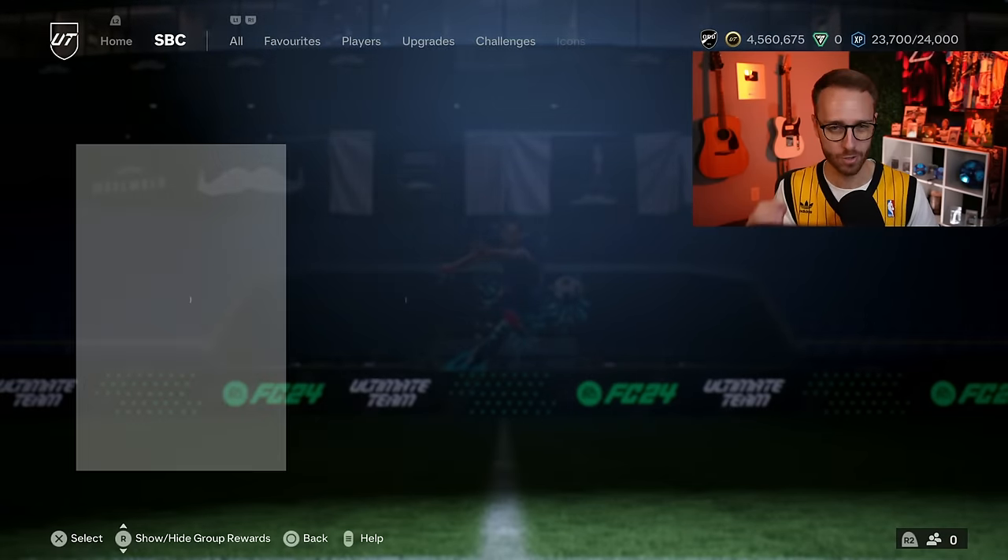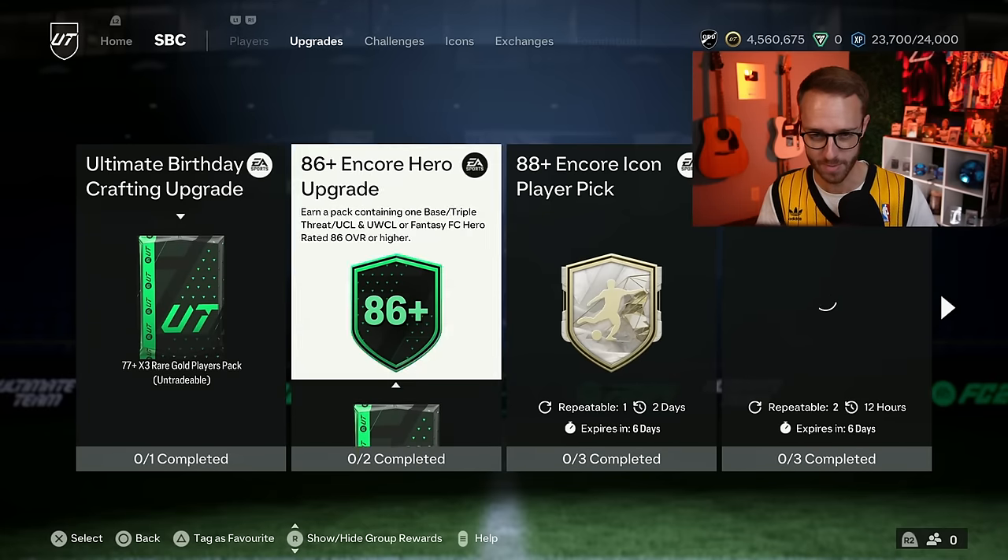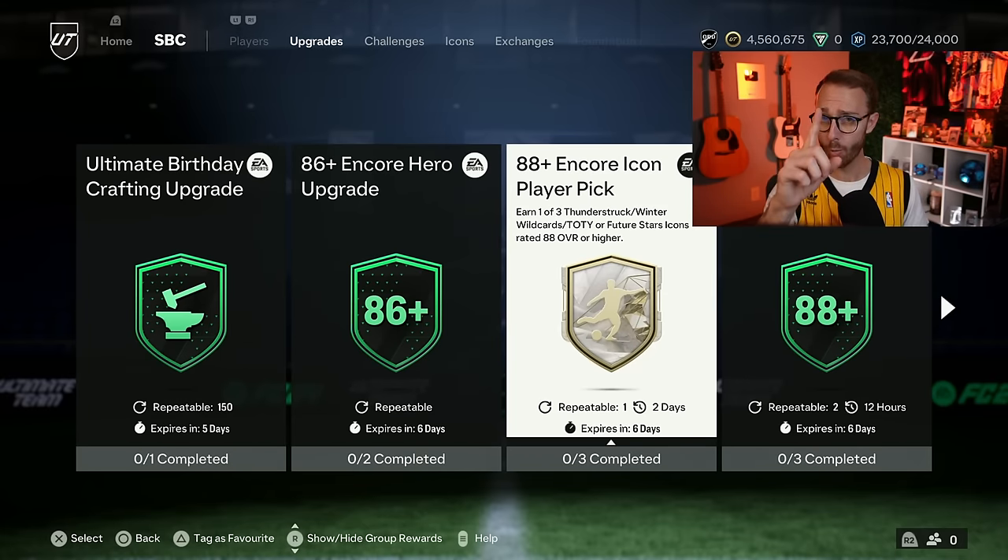Before we talk about Ronaldinho — the big SBC that is sweeping across this game in terms of hype — we've got to talk about not one, but two player picks that EA dropped. I asked EA to surprise us; I didn't expect they would put out both the Encore Icon and the Encore Hero player picks. We have them both. It's nice to have options.